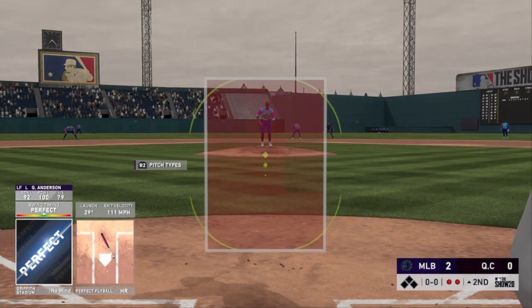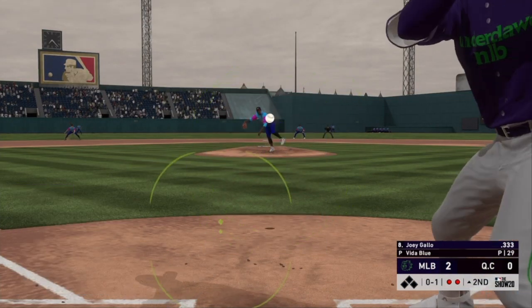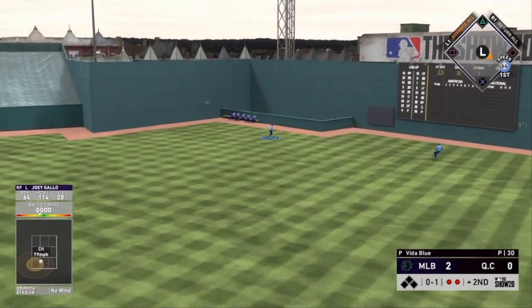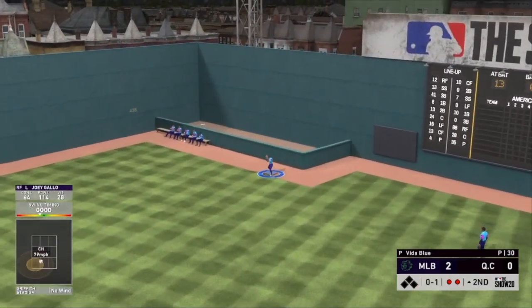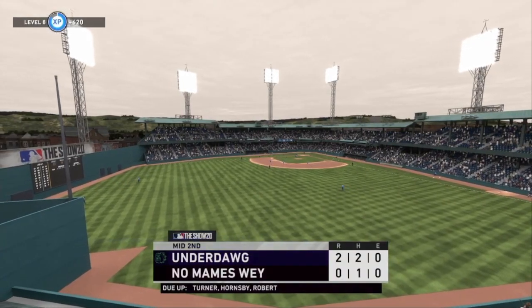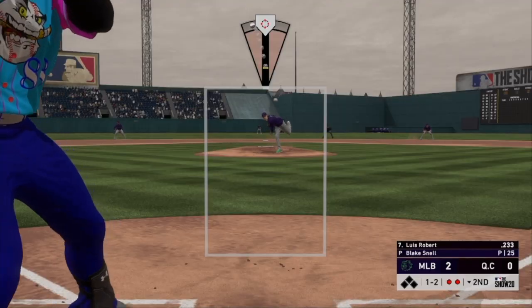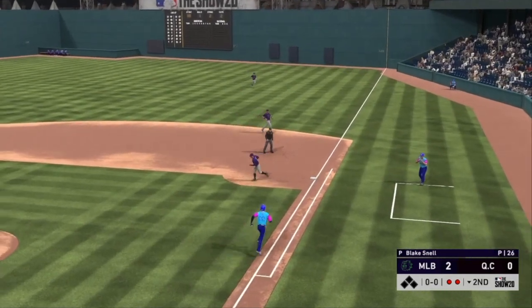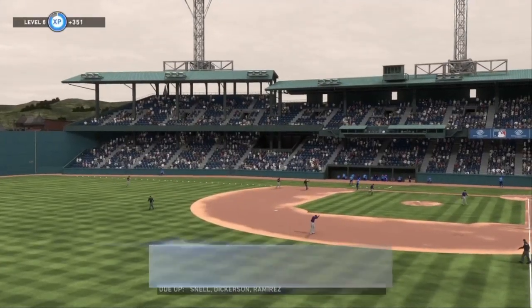Joey Gallo — that ball is crushed, get in that corner — oh my gosh, this guy playing in this ballpark just absolutely robbed us of a Joey Gallo bomb. A good curveball in the dirt, and Blake Snell is going to set him down — 1, 2, 3 — and strike out the side.